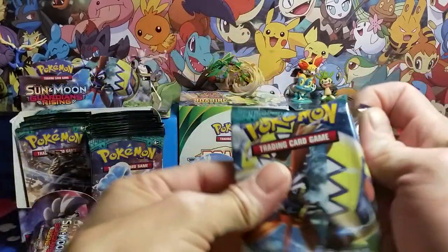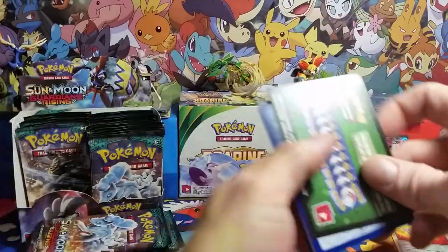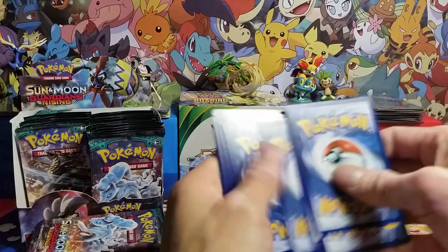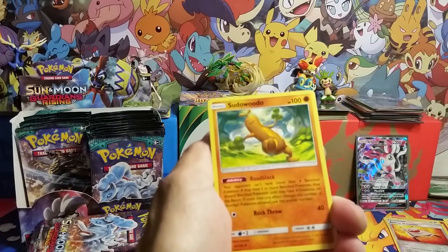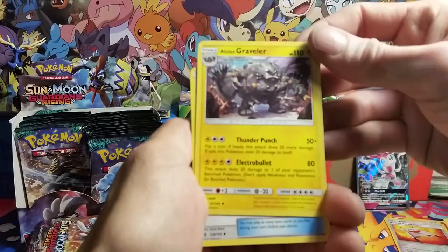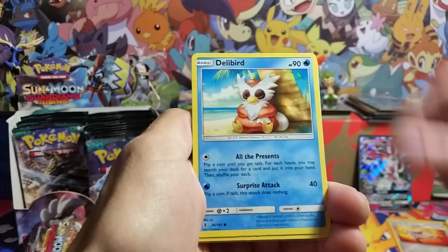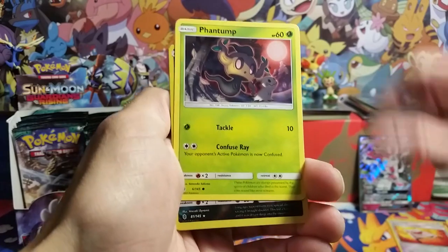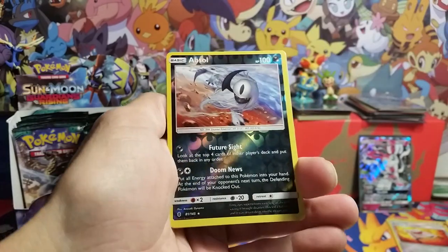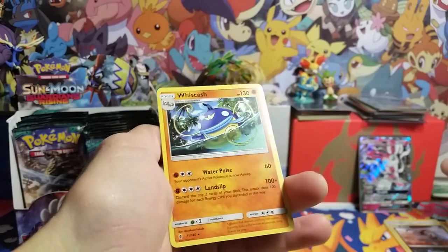These packs suck to open. Pretty tough. Sudowoodo, we got a Graveler, Max Potion, Rockruff, Dwebble, Nosepass, Castform. We got a Phantump, a reverse rare — Absol, and a Whiscash rare non-holo.